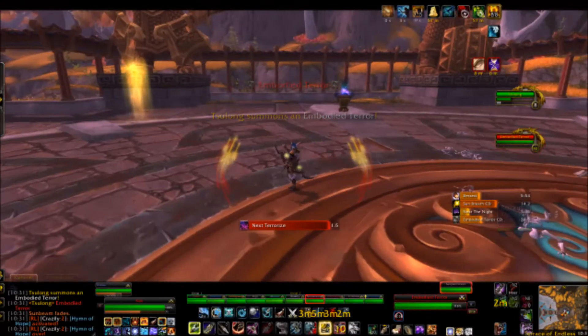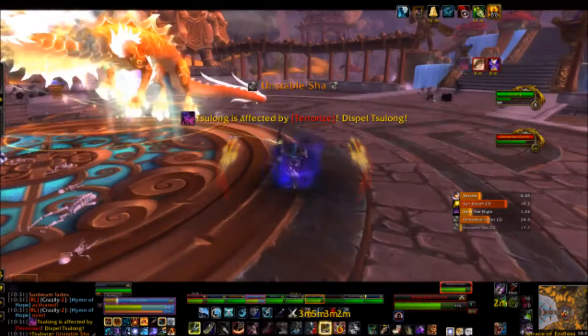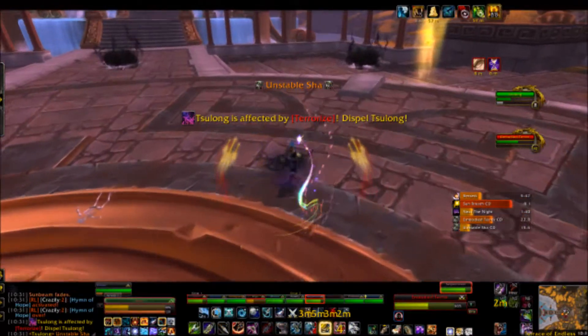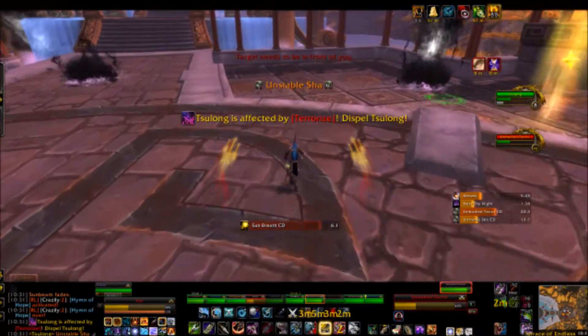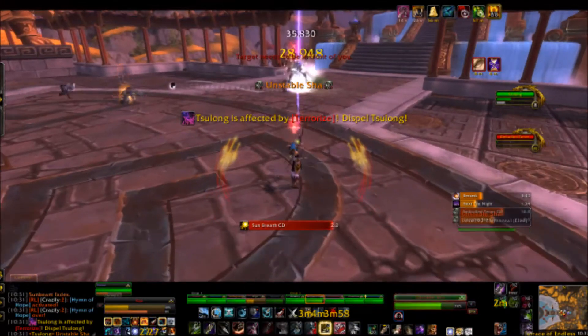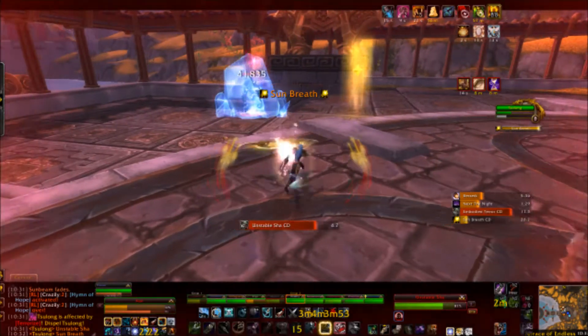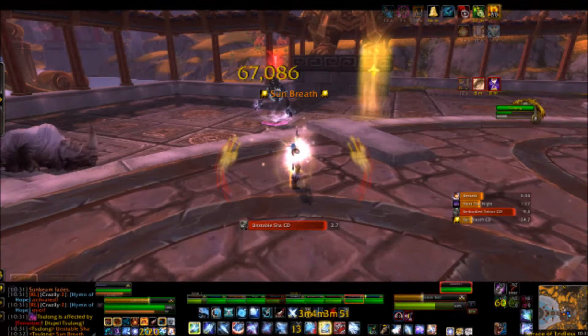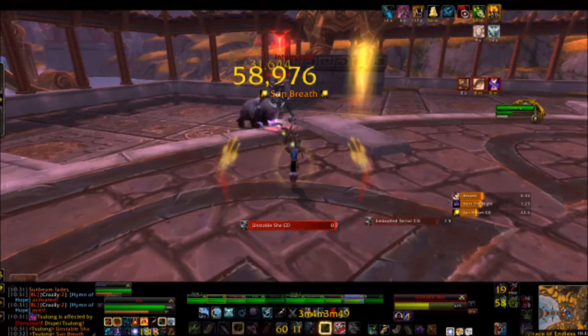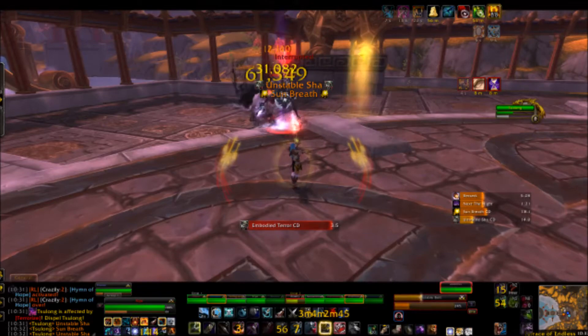What mobs? Well, Sha will begin to spawn around the room. There are three types of adds. The first are the large adds, Embodied Terrors. They place a dispellable debuff called Terrorize on a random raid member and on Sulong himself. When cast on a player, Terrorize damages the player for 20% of their health each second for 10 seconds.